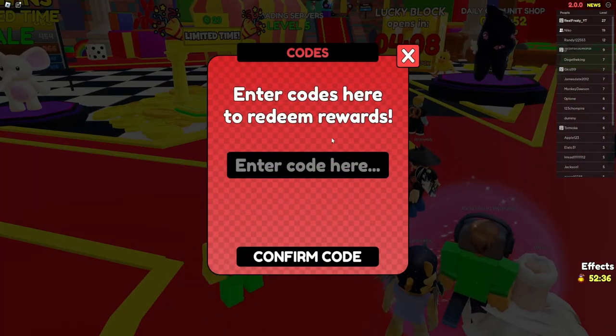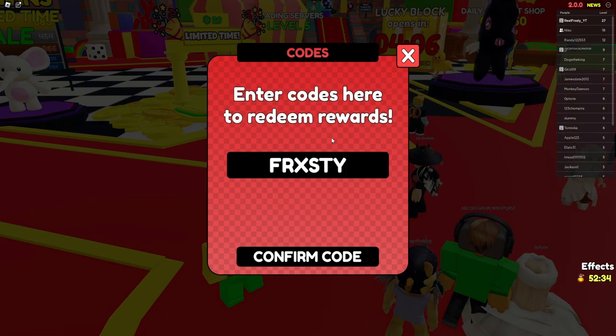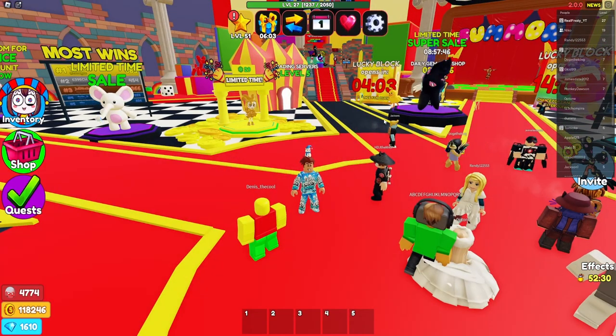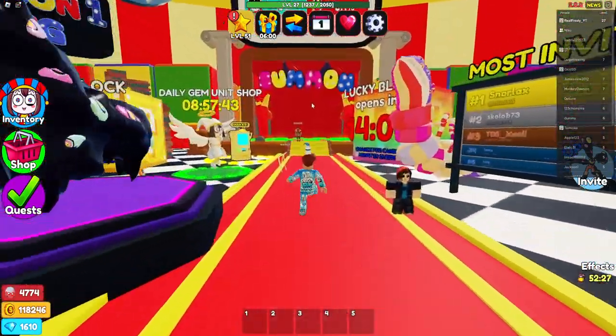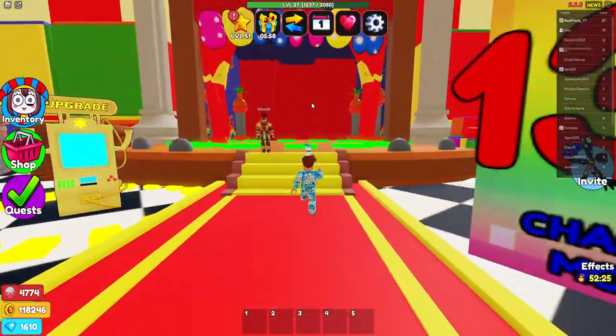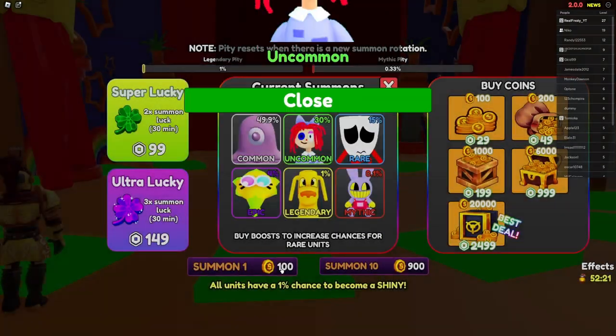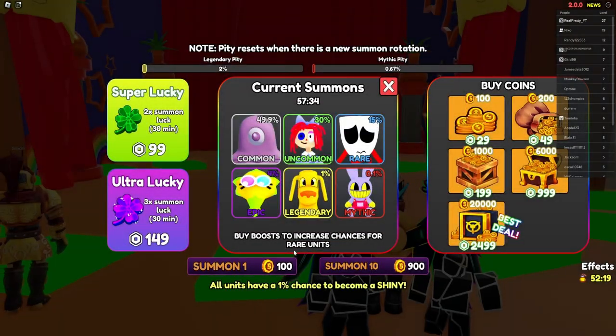Some of you might not get this chance if you're new players, but use code Frosty — it gives you free coins. About the luck thing: I summoned two units to show you guys. I got Dog Girl and Sad Mask Man — those are what we'll work with for this video.